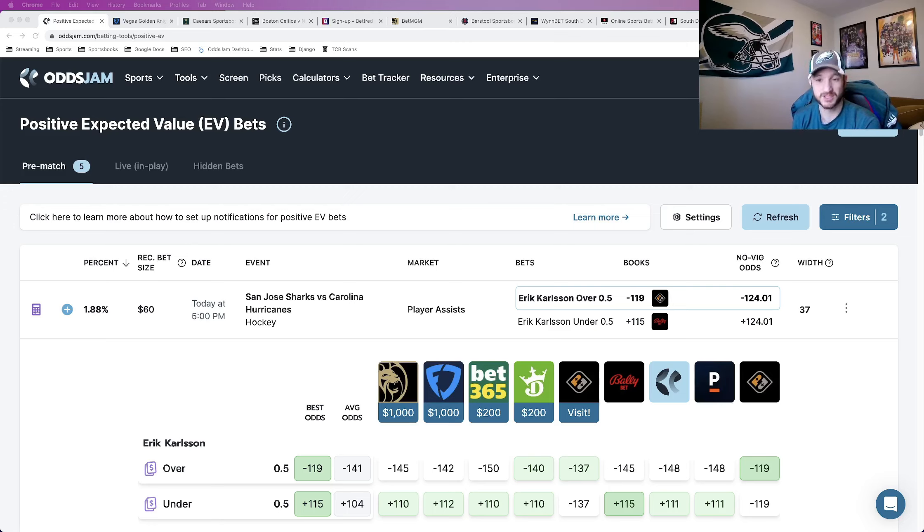Prize Picks essentially works like a player prop parlay — you combine multiple player props into one single entry. The more plays you add, the higher the payout. What makes Prize Picks entirely different from sports betting is that the payout for each individual number of legs is the exact same no matter what plays you add. In sports betting, if they think a play is likely to hit, they charge more money for it — they juice the play.